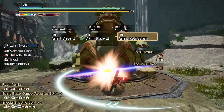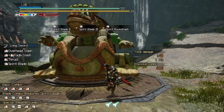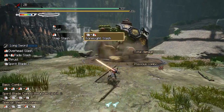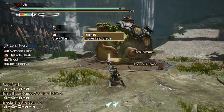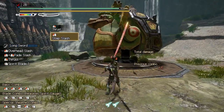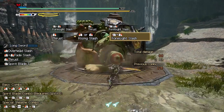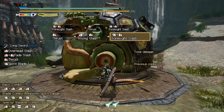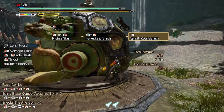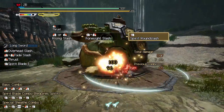I'll demonstrate two other ways of increasing your spirit gauge. First, you can do a foresight slash before an incoming monster attack. You can perform a foresight slash at any time during a combo by pressing the right mouse button and side mouse button together. The iframes for this move are very generous so it's not too hard to get the hang of. You'll know you successfully landed a foresight slash if your spirit gauge fills up when you hit the monster. Immediately follow this with a spirit blade attack with the side mouse button and you will perform the final hit of the spirit combo, increasing your gauge another level — granted you hit the monster.